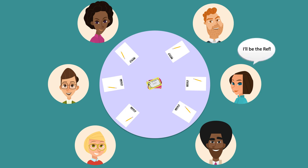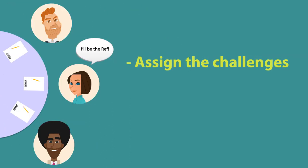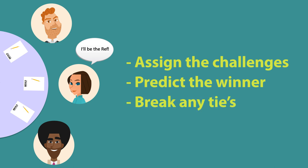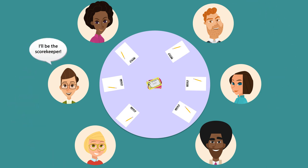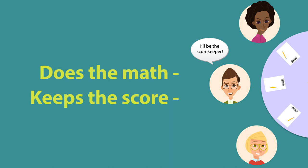Next, pick a referee. Their job is to assign the challenges, try to predict the winner, and break any ties if necessary. The referee changes after each turn, moving to the right. You'll also need to pick a scorekeeper to keep the score.